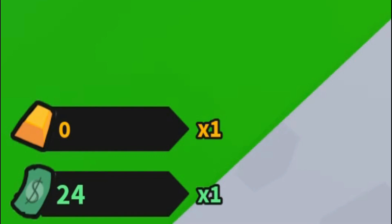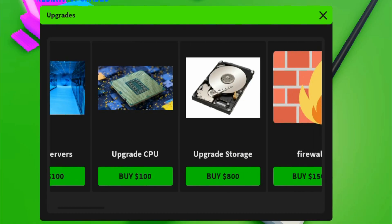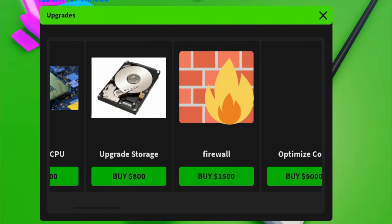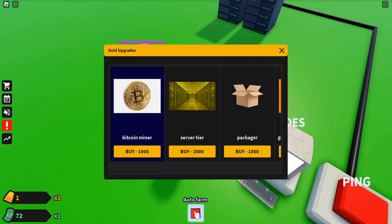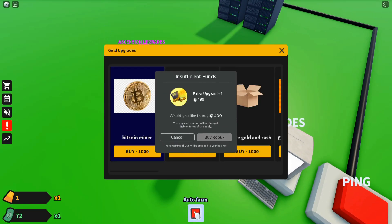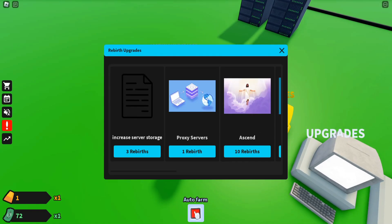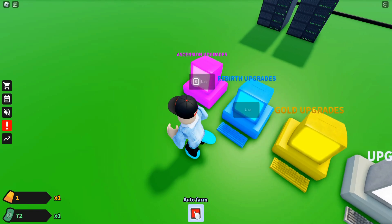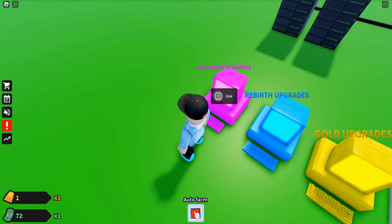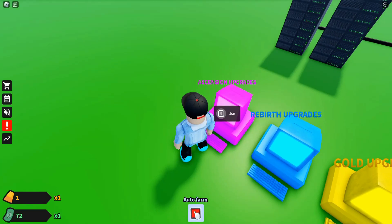We are getting a lot of money. Here are the upgrades — we can increase the cash gain, upgrade our GPU, upgrade a store, firewall, encryptor, all of which we have to buy with money. There are gold upgrades that cost Robux. For the rebirth upgrades, when I do some reboots I can do a rebirth — proxy server, one rebirth. And there are some ascension upgrades we'll see in upcoming videos.